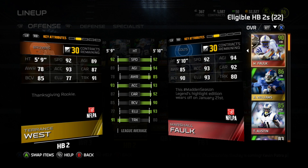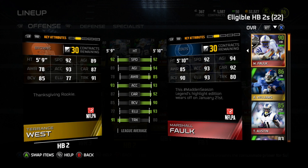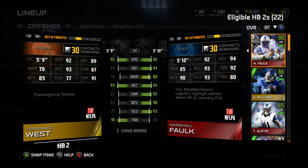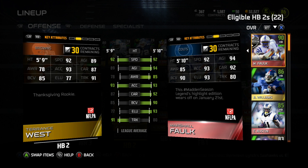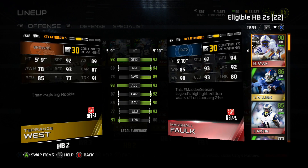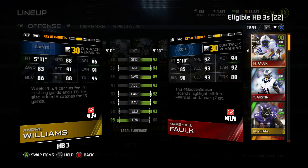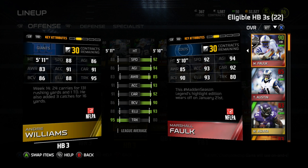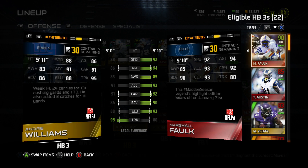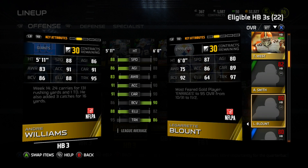I always use all three of my running backs. This is my guy for the backup running back formation — he's fast, he's got speed, he's got a nice truck, and I actually get a decent amount of big plays with that formation. He's like 500 coins — ridiculously cheap. Andre Williams is my power back and I use him for dive plays, like if it's third or fourth and less than three. I almost always run a dive play out of the same formation. I used to always use LeGarrette Blount but I dropped him.